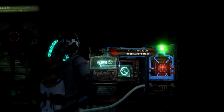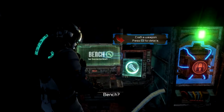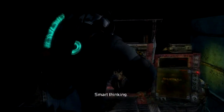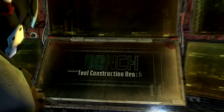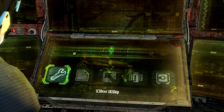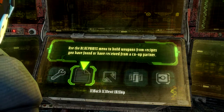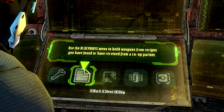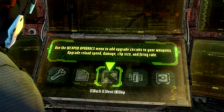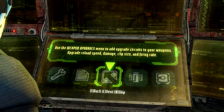Bench — craft a weapon. There's a bench. With all the parts lying around here I bet I could make a better weapon than this one. Smart thinking. Tesla core, heavy stunner frame, reload circuit — found. Use the blueprints menu to build weapons from recipes you have found or received from a co-op partner. Use the weapon upgrades menu to add upgrade circuits to your weapons — upgrade reload speed, damage, clip size, and firing rate.